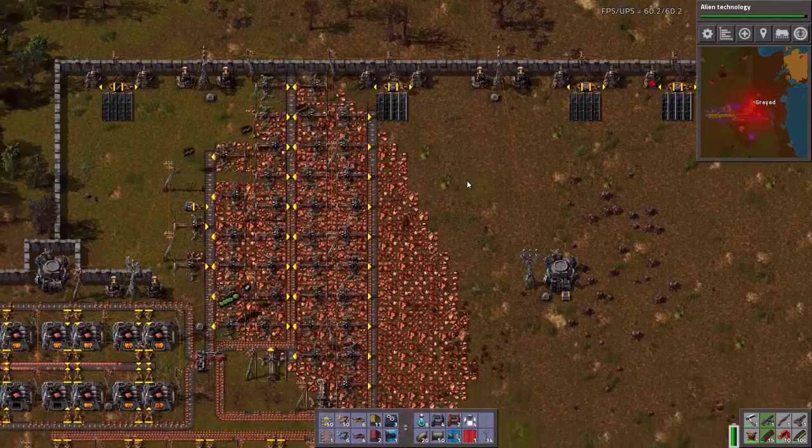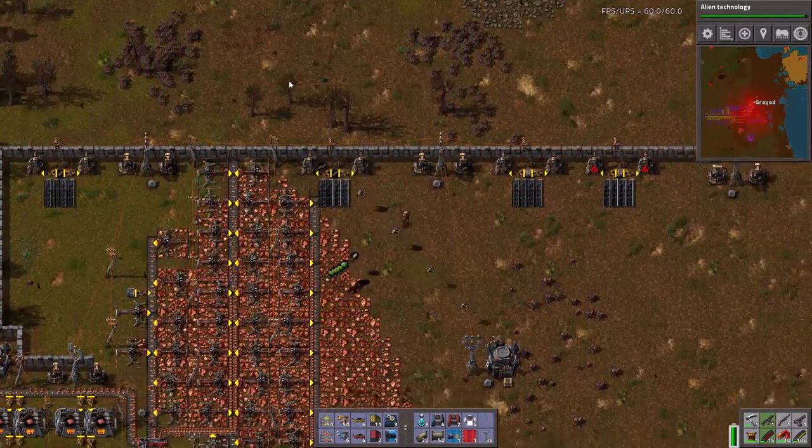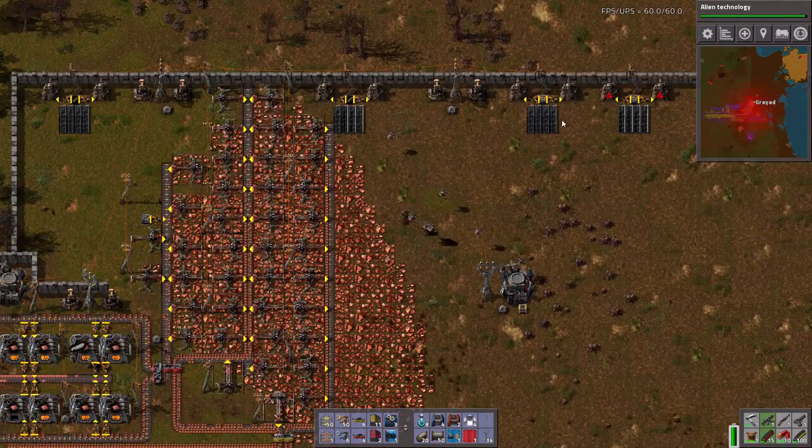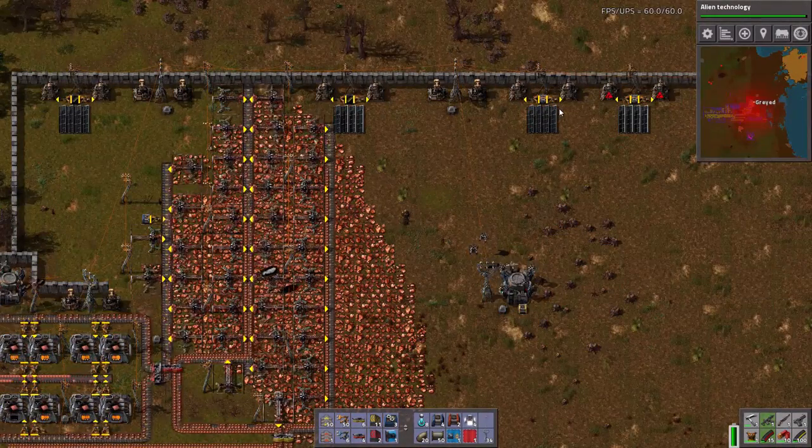And later on, what I can do — right now I'm putting the cheap ammo in here — but later on I can put in the more expensive ammo when that ammo is needed to actually help out with defense.